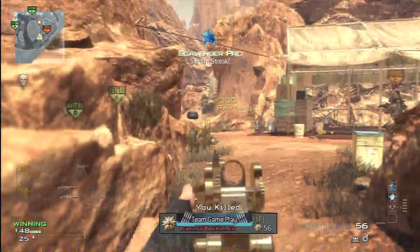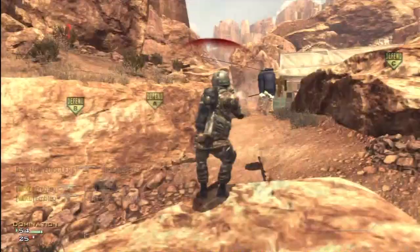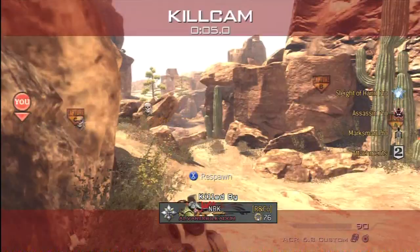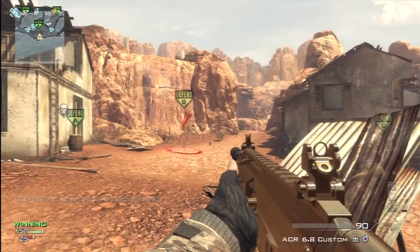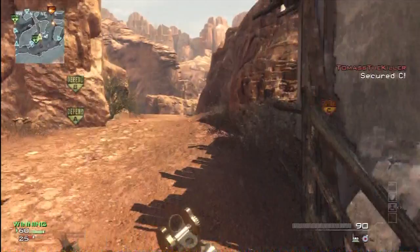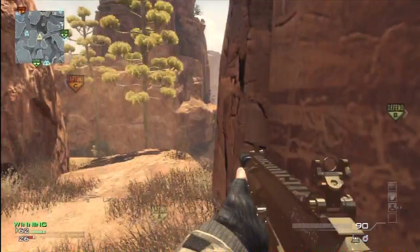That setup for the Specialist, personally I think it's the best one. You get Assassin straight away, so you're unseen to everyone. Then you get Sleight of Hand, which I think is needed since I play fast-paced. Then you get Scavenger — after about five kills or five points I'm usually pretty low on ammo, so I think that's the best way of playing it.